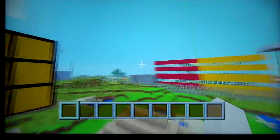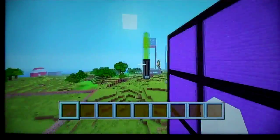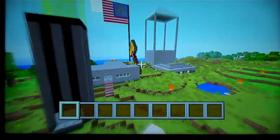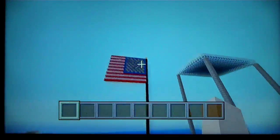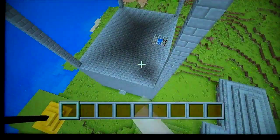My dad helped us over here with the Gold Axe Lighthouse and Light Saver with an American flag, and still working on a hotel.